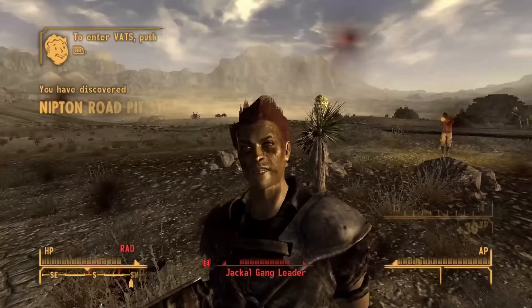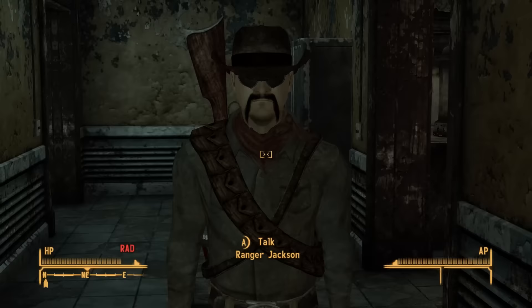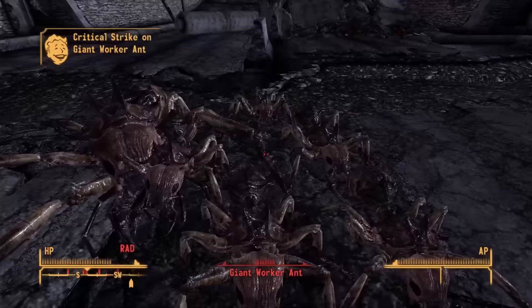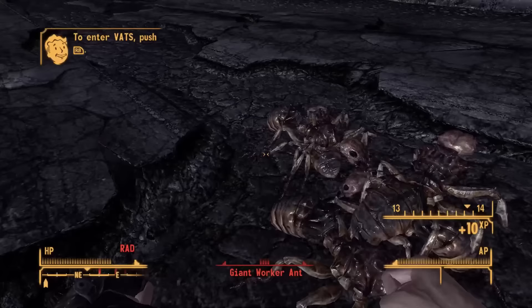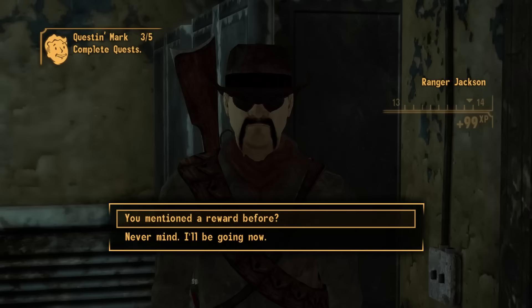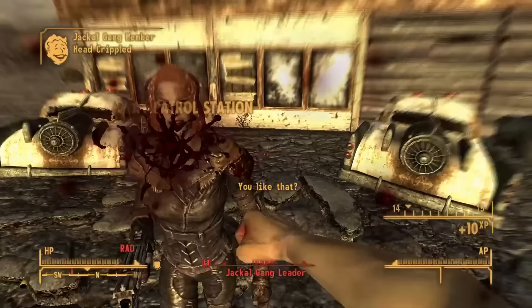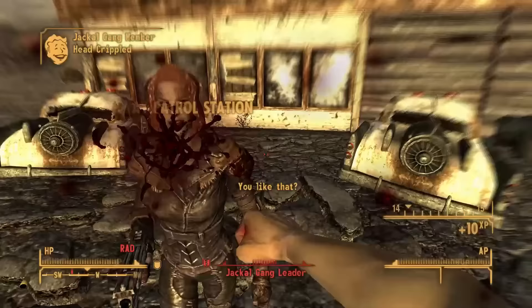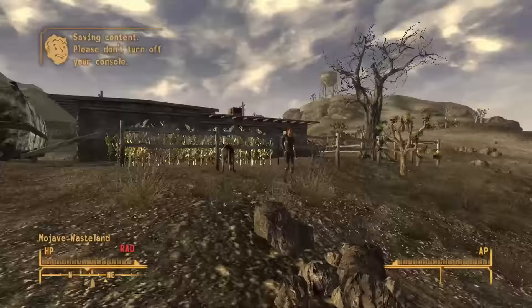Making my way through Nipton I get the alternate dialogue with Vulpes due to already meeting him on the Strip. I continue back the normal way, demonstrating the effectiveness of my level 13 fists on jackals and ants. Since I'm slaughtering ants anyway I head over to Jackson at the Mojave Outpost to clear the ants on the highway. The XP and reputation increase are the real rewards since I can't use the weapon and ammo he gives me. Turning in the quest lets me level up and continue putting points into survival. I take out any convicts and Vipers in my way, including those in the Bison Steve so I can rescue Beagle and put Primm Slim in charge of the town to quickly finish that quest.